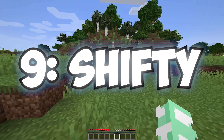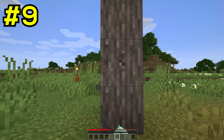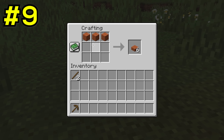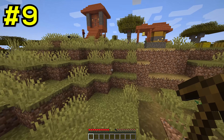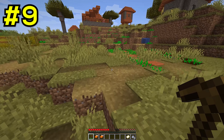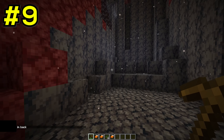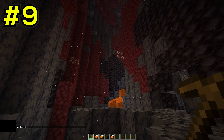Luckily, this next fake speedrun is the most normal one we've seen so far in this video. The run begins and immediately our speedrunner goes and breaks wood, creates himself a crafting table, and makes himself some tools. He turns around and happens to be right next to a village, which is kind of suspicious. However, the speedrunner simply breaks and collects beds in the village, and none of the chests have any weird loot, so so far it seems real. Later, the speedrunner types in chat and mentions that they must use the bathroom. But when the video resumes, the speedrunner is suddenly in the nether, which is definitely the first obvious fake part of this video.